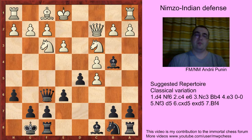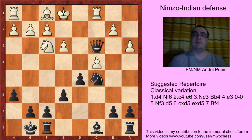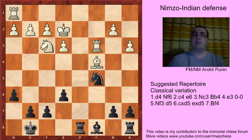Bxf6, Qxf6, c3, then we can go Na6, Rc1, Nc5, e3, Bxc3, Qxc3, Rxc3. That was the correspondence game and the position is harmless. For example dxc, Bc4, Rd8, Kg2, and Bd7 with a deal of play and Be8 and b6, so it's just an equal position.